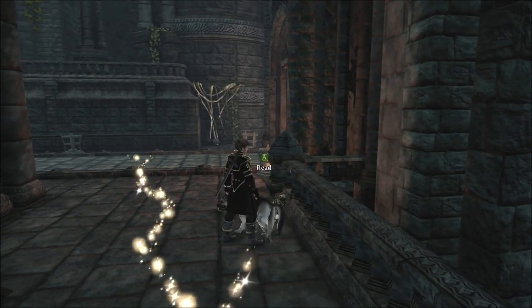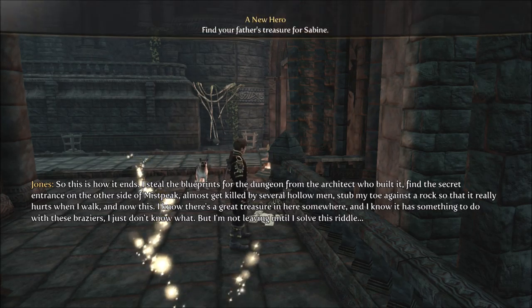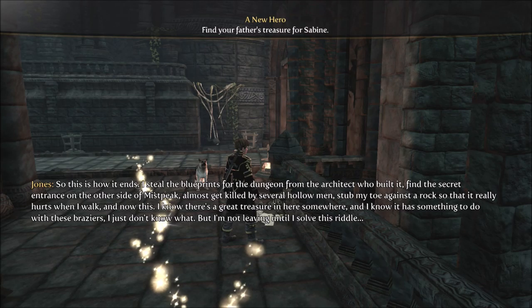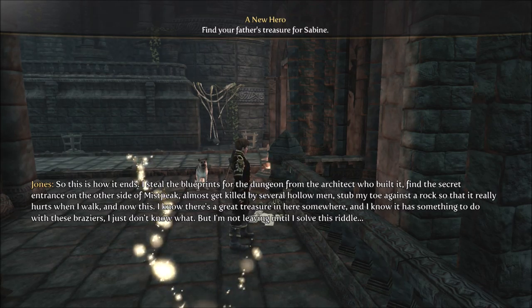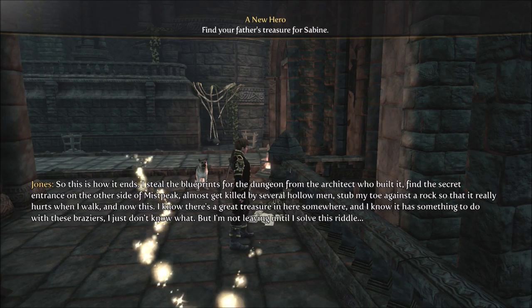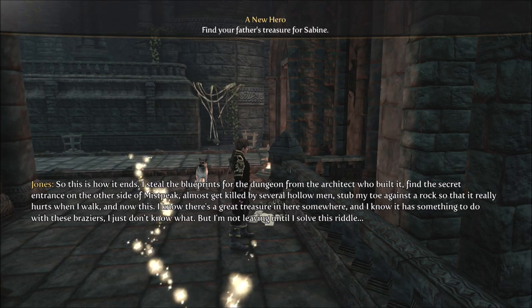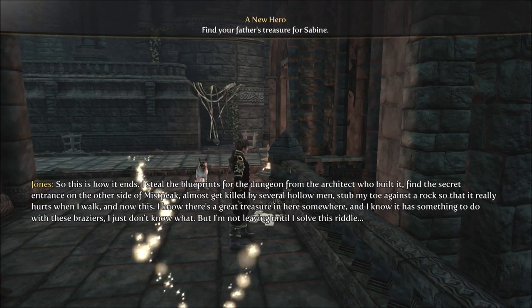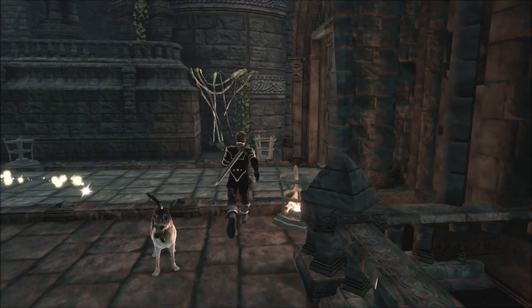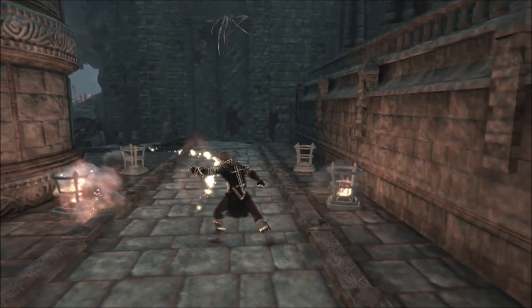There's something to read over here. 'So this is how it ends. I steal the blueprints for the dungeon from the architect who built it. Find the secret entrance on the other side of Mispique. Almost get killed by several hollow men. Stomp my toe against a rock. And now this. I know there's a great treasure in here somewhere, and I know it has something to do with these graziers. I just don't know what. But I'm not leaving until I solve this riddle.' Well, you died here, so you never did.